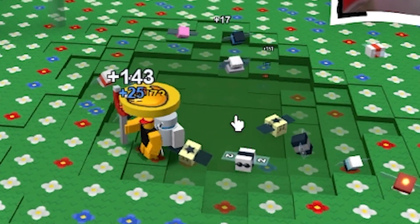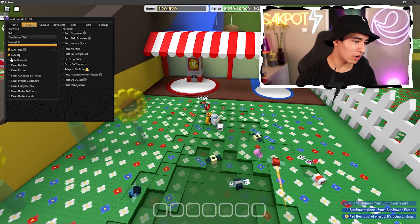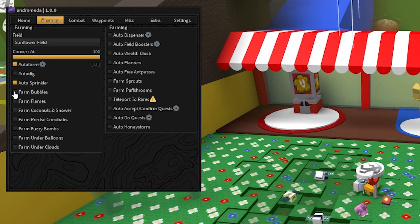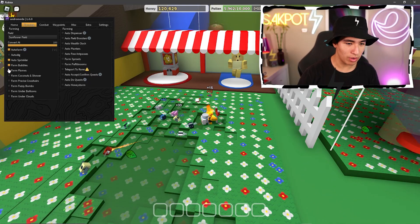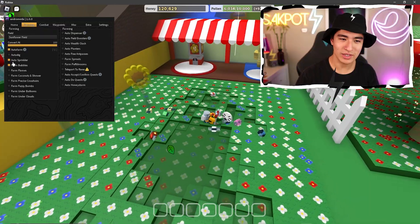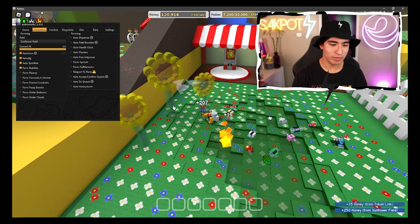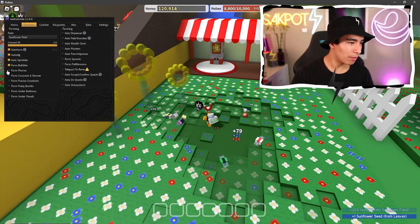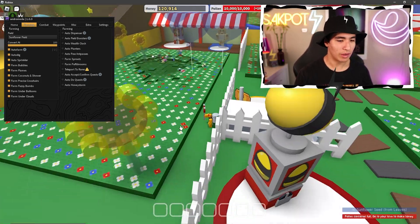We can also turn on a bunch of other things like auto sprinkler, auto bubbles, auto flames, and coconut shower. You can literally auto farm every single thing you want. I'm on fire! Let me just keep auto dig on, but why not just turn everything on — there you go, we're set.